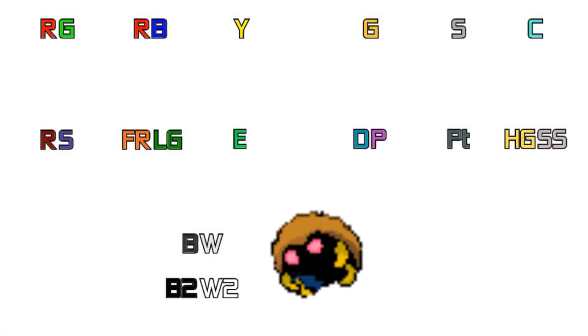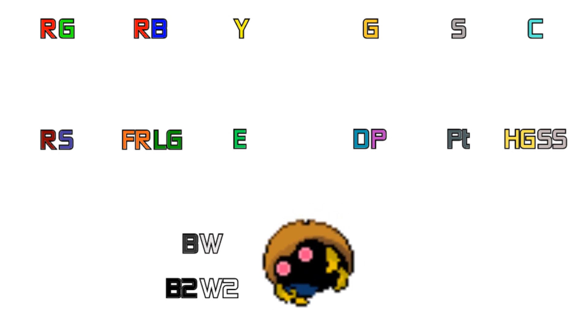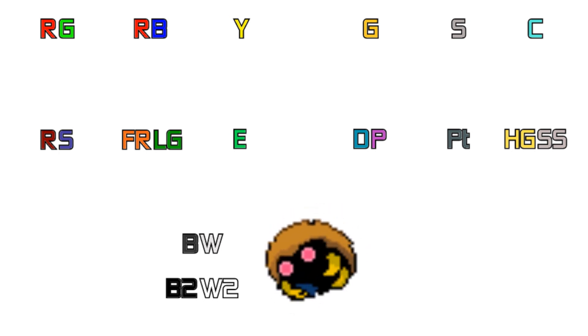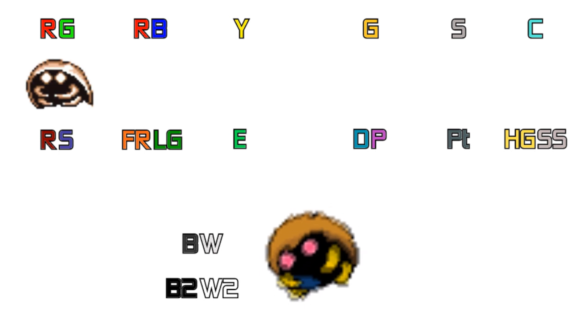We're going to start this episode off with something a little different. We're going to look through all the sprites from all of the games for each of these Pokemon, starting off in Red and Blue — or rather the Japanese Red and Green — for Kabuto.